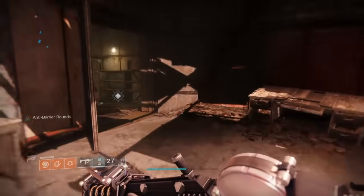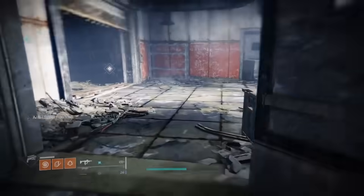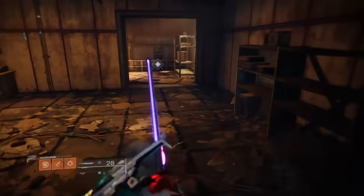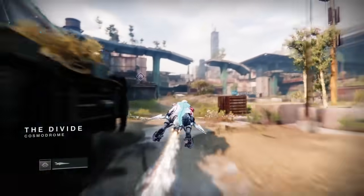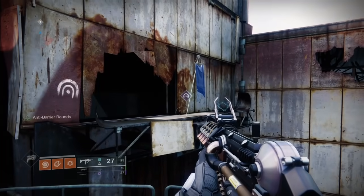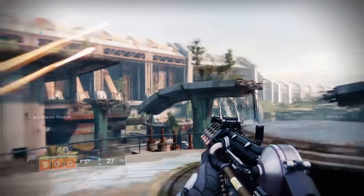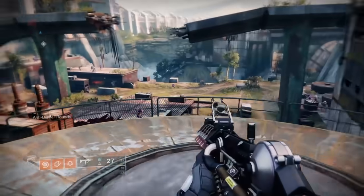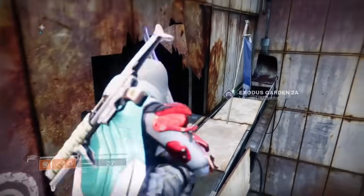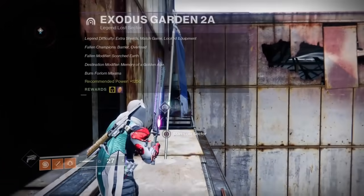You're going to want to go all the way back here and just follow this area. Once you get over here, just sparrow your way all the way down to the end. Here is your Lost Sector, which is way in the back near this watertower, and it's called Exodus Garden 2A.